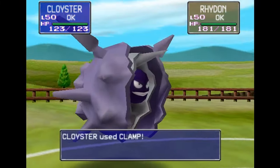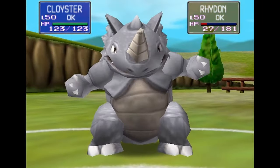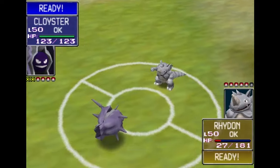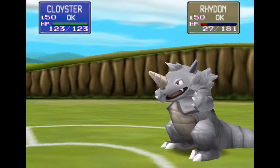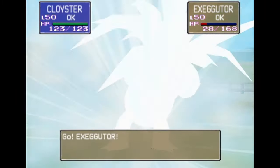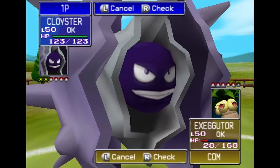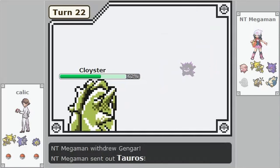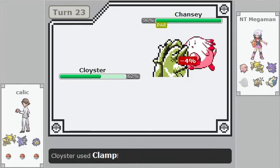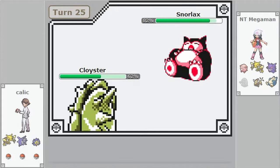The next big difference is how trapping moves work — like Wrap, Clamp, and Fire Spin. In a Link battle, if one Pokémon is trapped by a move and then switches on the next turn, the incoming Pokémon gets trapped and won't get to attack so long as the trapping move continues. But in Stadium, switching ends the continuation of the attack and the new Pokémon won't immediately be trapped. In Link battles, the Pokémon using a trapping move is forced to keep using it until the attack ends, so you can stall out the PP by keep switching, but then you're still trapped.